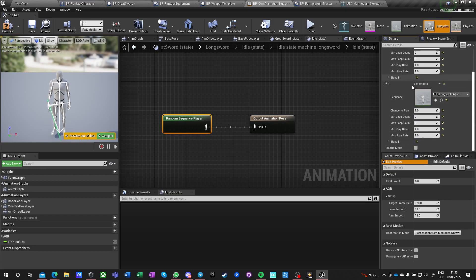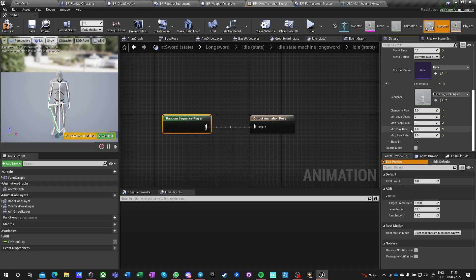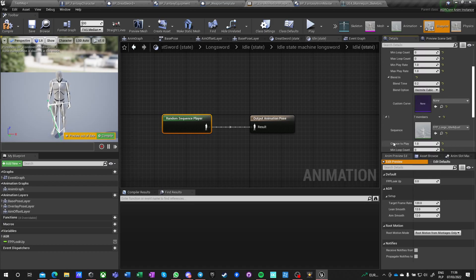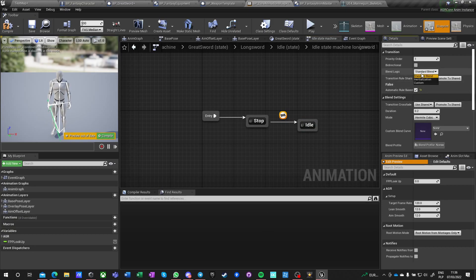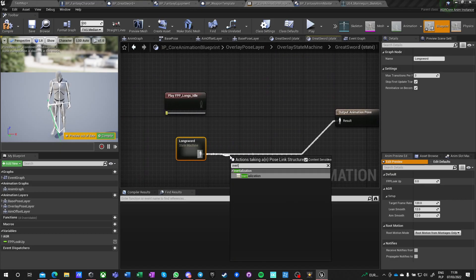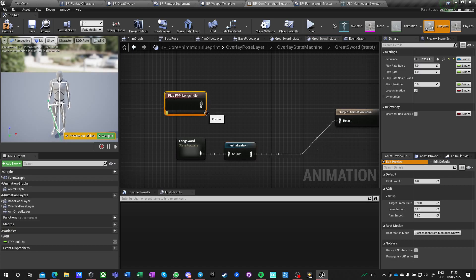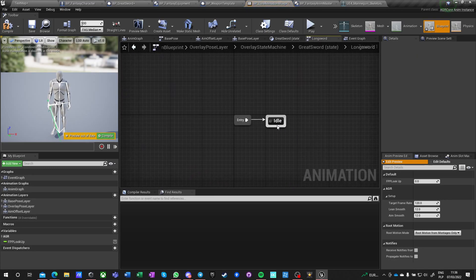The chance to play on the idle long will be three, and the chance on the adjust will be one — so three to one. Shuffle mode means we have to go through all of them. Linear blend at 0.2 — actually, let's do cubic at 0.2. So we've got idle, and this is an automatic inertialization. We need to inertialize somewhere — let's do it once. Don't try to do multiple inertializations, and don't try to do IK before inertialization.